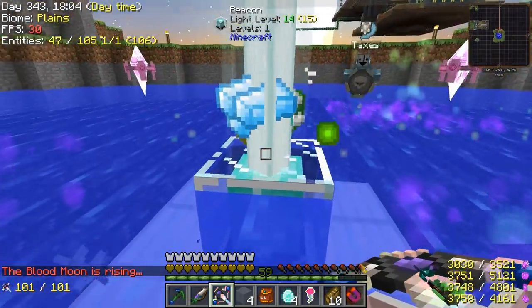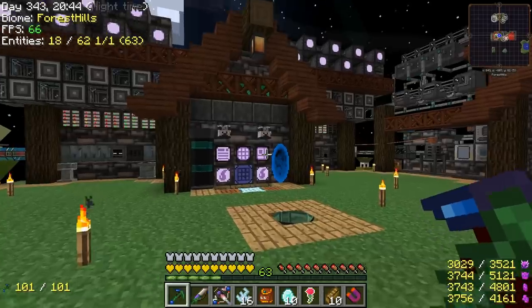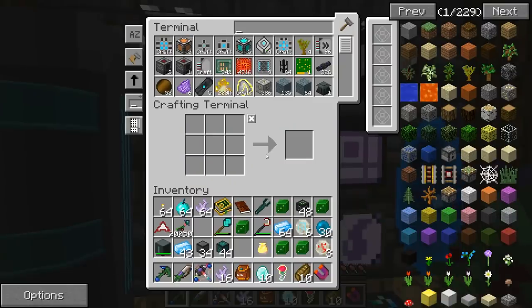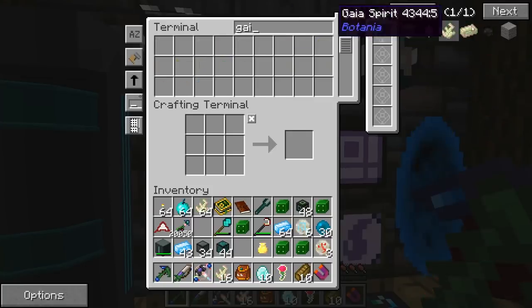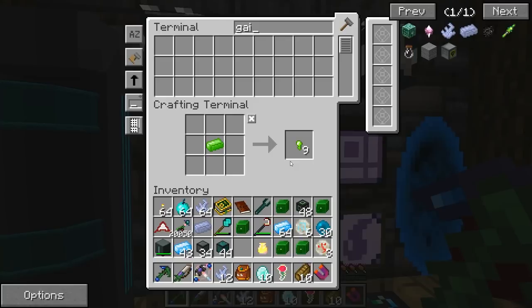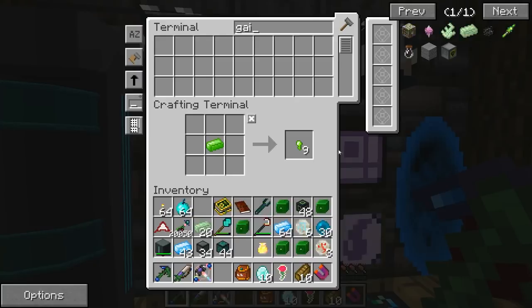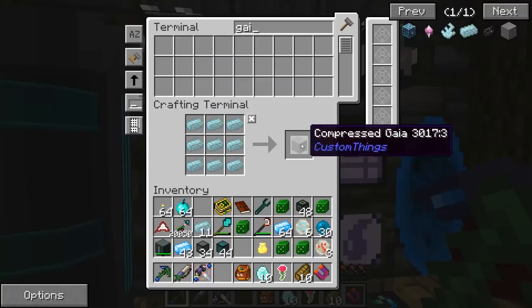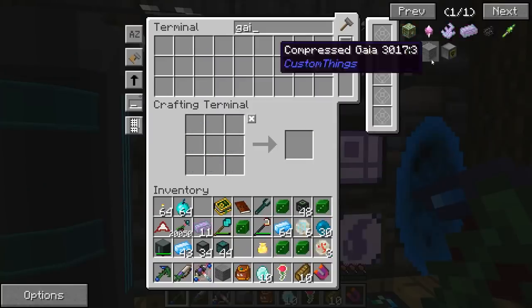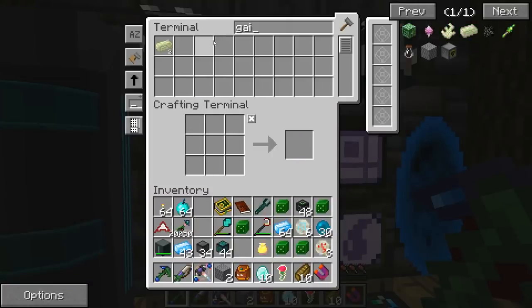That was five Gaia Guardian fights, which means I think we have enough — should be 20 total. Let's put these in here. I should get more than that. Yeah, 20 total. We have enough to make two of these blocks because of that. Let's do one more. And we got two left over for if we need to do more fights, which we probably will.